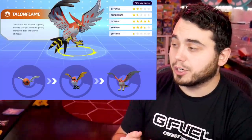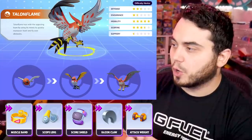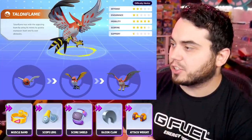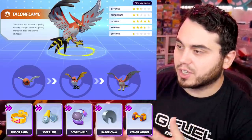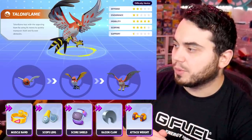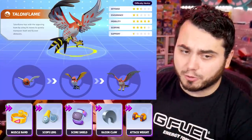Talonflame is a mon that actually got some pretty significant buffs and can utilize the jungle really well. This Pokemon utilizes Scope Lens and Razorclaw as a melee character. You can run Scoreshield on it — there's some value to running Scoreshield with Attack Weight to boost your attack. But ultimately Muscle Band and Focus Band are very, very good. It depends on the Talonflame set you're running.